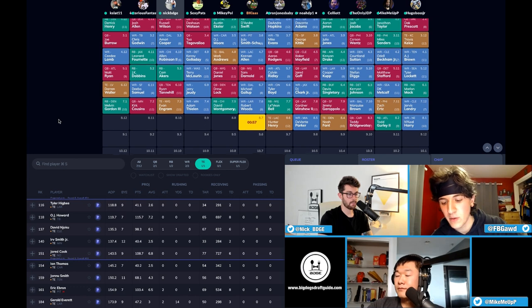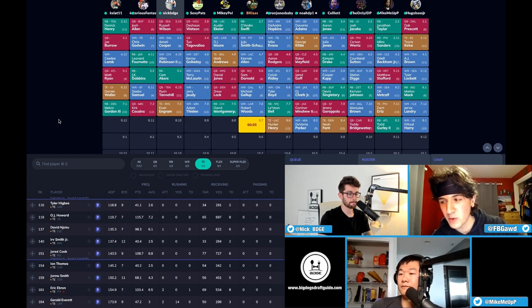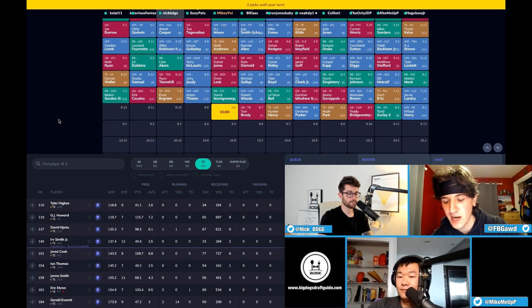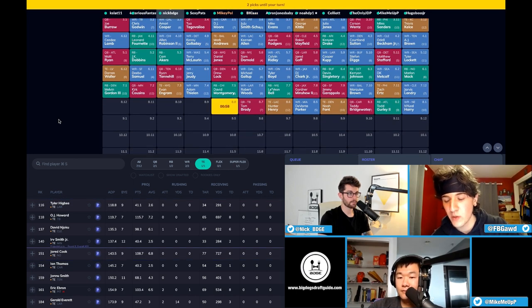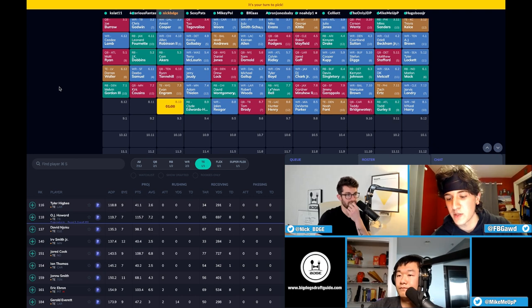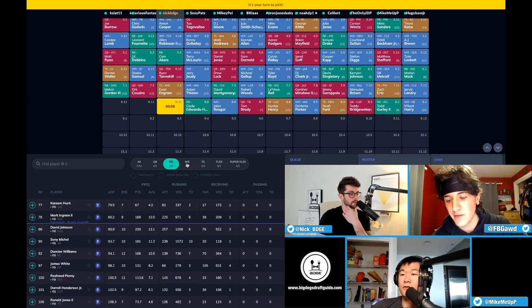My eighth round pick — I went Davante Parker. He's someone who last year probably didn't have to go anywhere near the top 15 rounds, but I like Chan Gailey going there. I looked at his tendencies with wide receivers and he just feeds them heavily in the red zone. Think back to 2015 or 2016 with the Jets — Brandon Marshall and Eric Decker both had double-digit touchdowns and were seeing like 20 red zone targets a season.